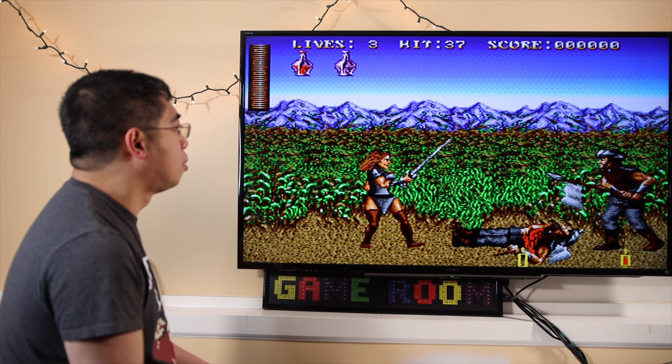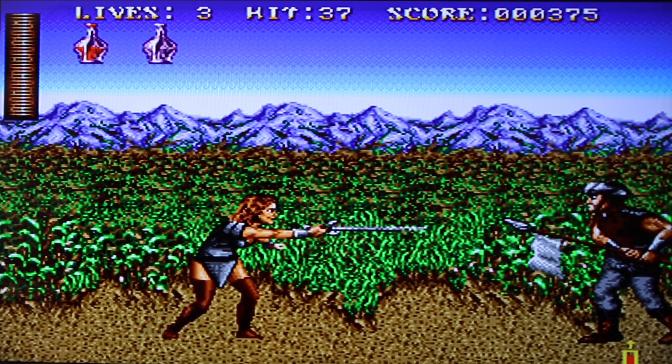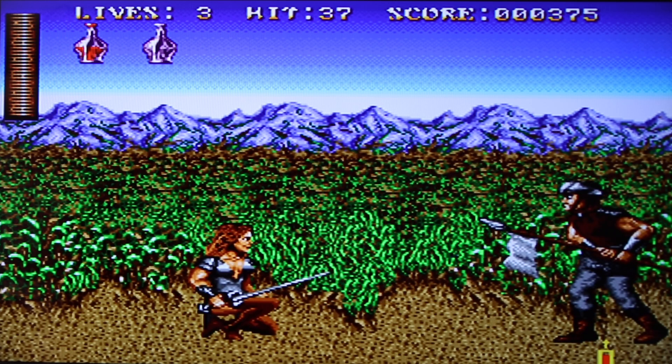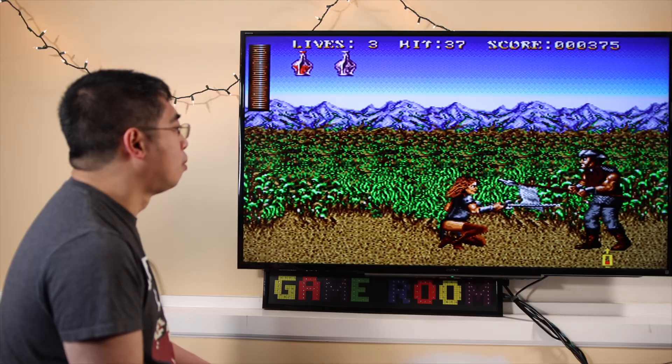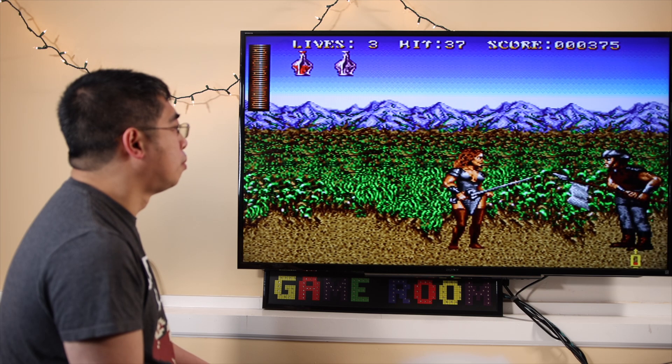Holding different directions on the d-pad also changes the way you swing your sword. Use this technique to control spacing, change how far you push your enemies back, and maximize the amount of damage that you do. Relying too much on any one technique will probably cause your character to die.